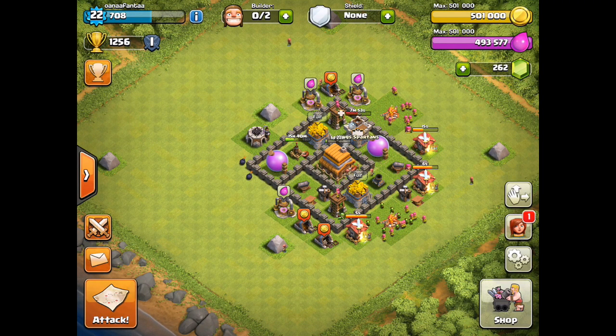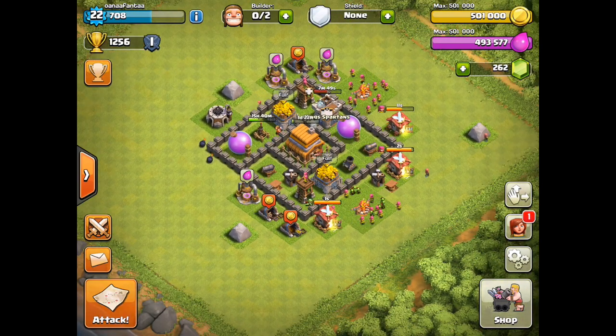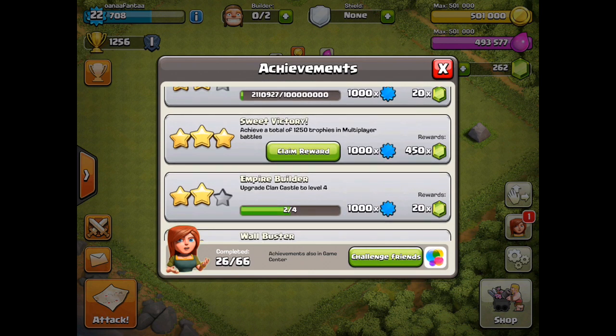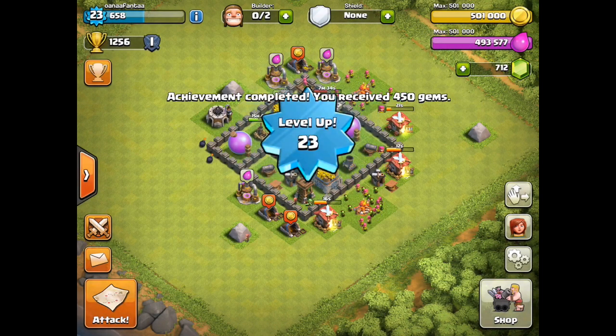What's going on Spartans, welcome back - we have a really fun video today that's going to be very helpful to a lot of people, especially those who are just starting out. I'm telling you how to get your third builder for free. All you gotta do is get 1250 trophies in multiplayer battles and you get 450 gems, which is almost enough on its own to get that third builder.